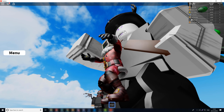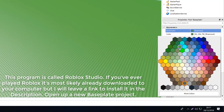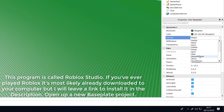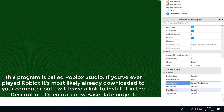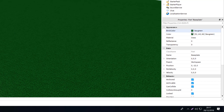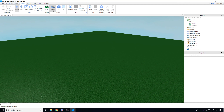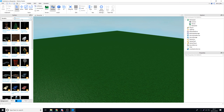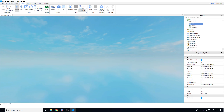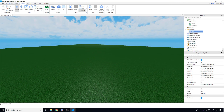Let's begin by making our work area look nice. I'm going to set my baseplate to a green colour with a grass texture and get rid of the studs on the top surface. There we go, we've got a bright green baseplate. I'm also going to insert a sunless blue skybox into the lighting so the game looks really nice, then we can get started with the simulator.